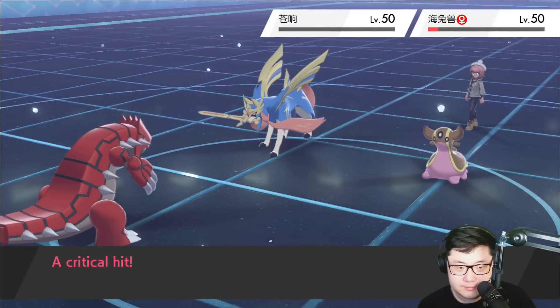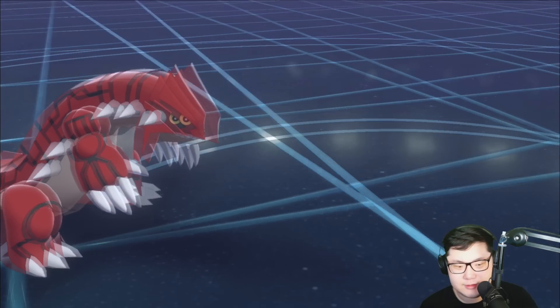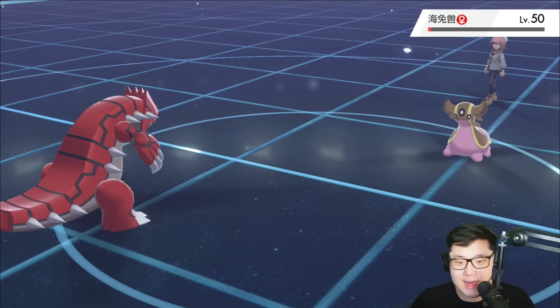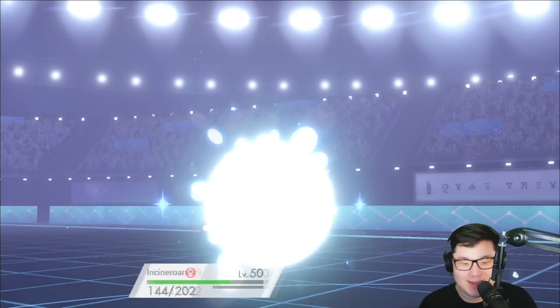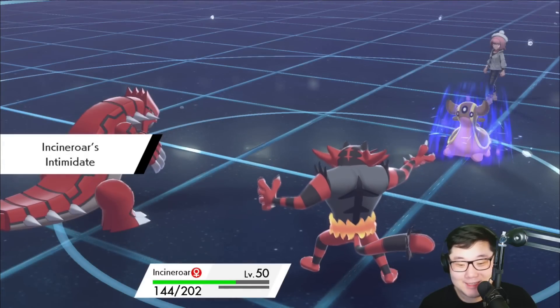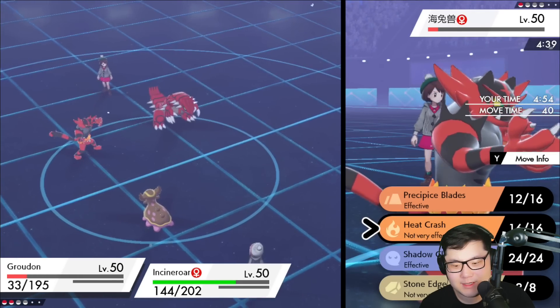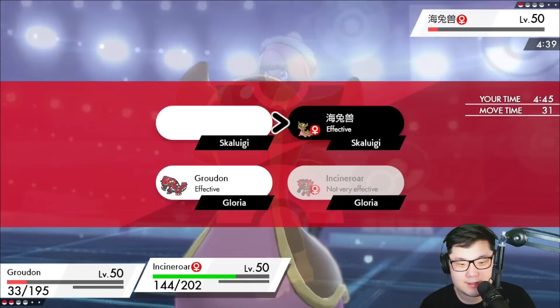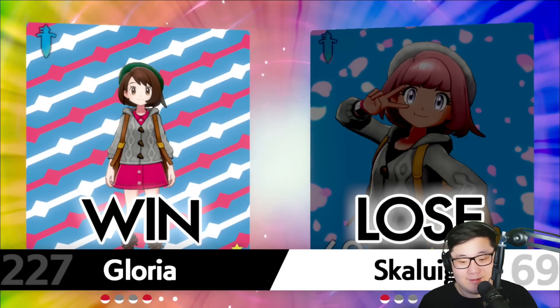They go for Yawn — interesting choice. Incineroar just wins here — Gastrodon is at too low HP to get anything done. This team doesn't run Recover. Going out to Incineroar. Quick Claw would be nice here if Gastrodon is somehow faster, but I don't think it can KO at this range with Earth Power. Going for Heat Crash and Throat Chop — actually they forfeit. Win secured.